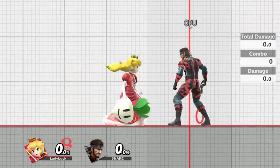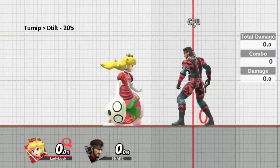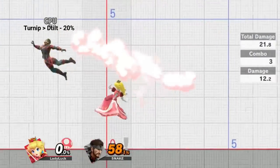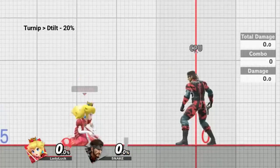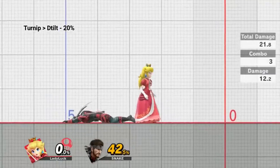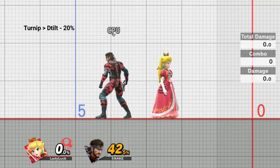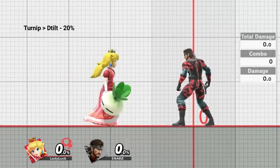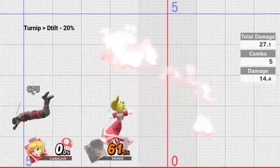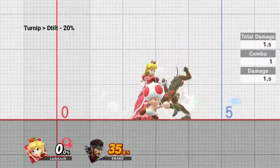Our next combo is turnip into downtilt. This combo requires slightly more commitment and strict positioning compared to the combos before, but the payoff is more than worth it. To begin, position beside your opponent and throw your turnip. After you hit, immediately downtilt to start your combo. From downtilt, you can get a grab for our staple down throw to back air or nair, or you can go into nair to extend the combo. If you'd like to see examples of how to extend downtilt combos, please check out my Peach Bread and Butters video, where I cover downtilt extensively.